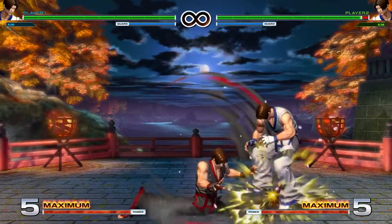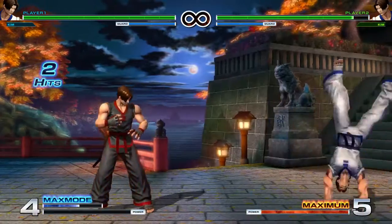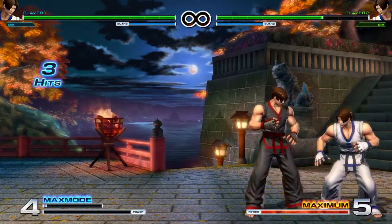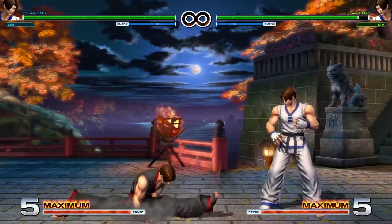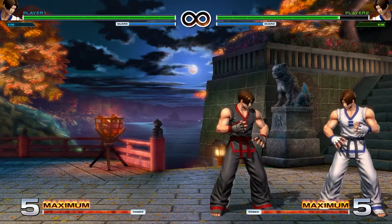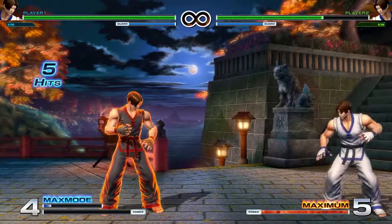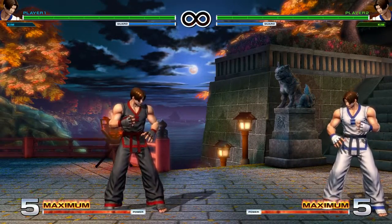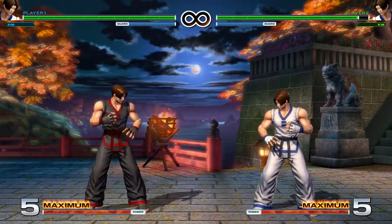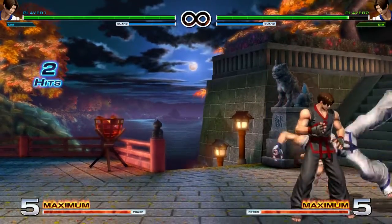The Heavy Kick version is very negative on block and easy to punish. The EX version is actually just a little bit plus on block, so it's very safe and you have a little bit of frame advantage afterwards. Because of the startup on the Light Kick and Heavy Kick versions, you can't really combo into these unless you're canceling from a button with a lot of hitstun. The EX one is the most comboable — you can get it off lights or heavies. There isn't much you get off these mid-screen. If you have the opponent in the corner, however, you have enough time to charge a flash kick.